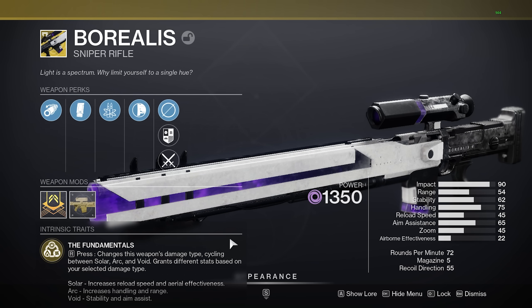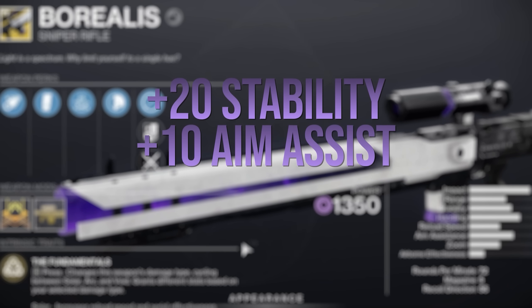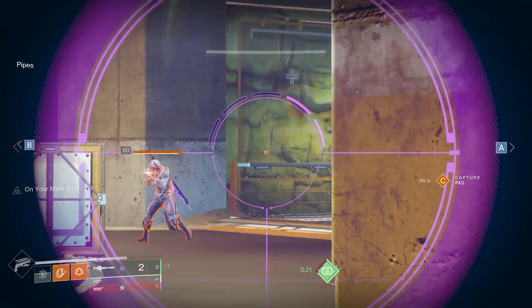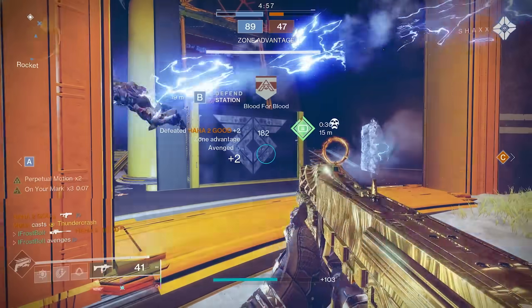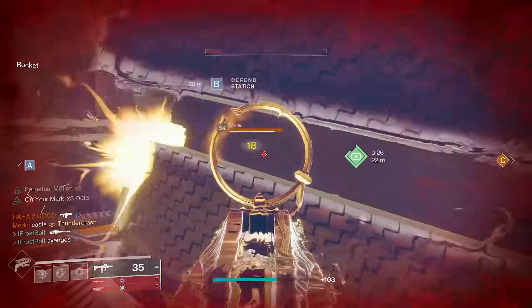The last one is my personal favorite — the Void element. This gives you a plus 22 stability and a plus 10 to aim assist. When I was using Void, I felt like I couldn't miss. It basically has a built-in Deeper Targeting adjuster, and it has significant additional flinch resistance. Because remember, when you have more stability, you basically have less flinch.